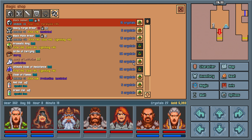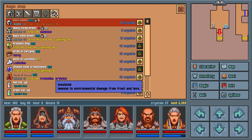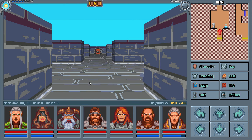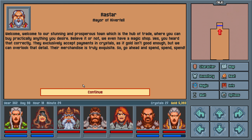He's only got a 30 and he's already got 60% resistance until 20 to 29th level monsters, which I don't think we've seen anything in that range. We've seen 20, and then 40 — I think the beholders and the dragon were 40. I'm curious what 50th level things are. This may be like the final boss or something. The ultimate cloak of resistance. Cloak of flames. The stat brews. Welcome to our stunning and prosperous town — the hub of trade. They exclusively accept payment in crystals, as if gold isn't good enough. Their merchandise is truly exquisite, so go ahead and spend, spend, spend.